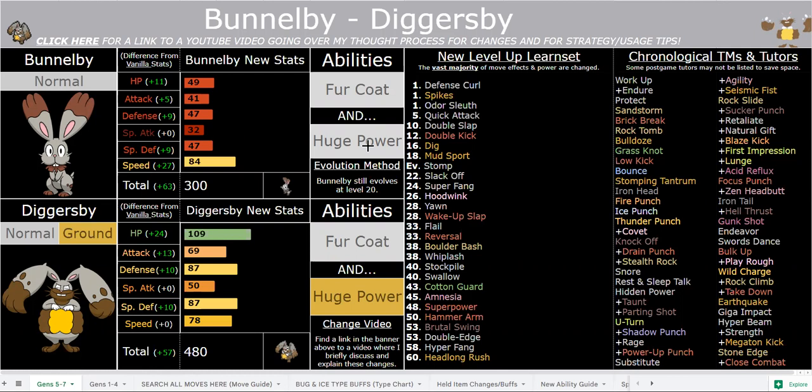You can easily slap that on with an infinite useability capsule and run Fur Coat for certain fights. But in general, Huge Power is still the star of the show here. 69 base attack with Huge Power might seem absolutely ridiculous, especially with the fact that it can hold an item. But honestly, this is nothing crazy in the grand scheme of this hack's power levels. 69 base attack with Huge Power is equivalent to roughly 182 base attack, which is obviously insane, but half of the Hustle Pokemon are stronger than that. A lot of Sheer Force Pokemon are stronger than that. Tough Claws Pokemon are stronger than that. It's nothing too crazy.